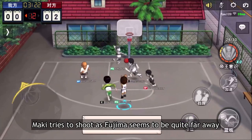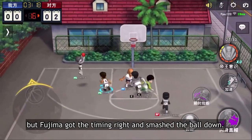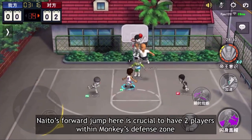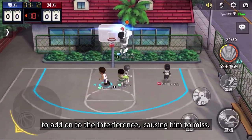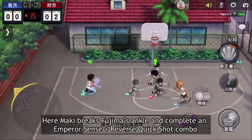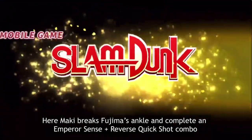Maki tries to shoot as Fujima seems to be quite far away but Fujima got the timing right and smashed the ball down. Naito's forward jump here is crucial to have two players within Monki's defense zone to add on to the interference, causing him to miss. Maki breaks Fujima's ankle and completes an emperor sense plus reverse quickshot combo.